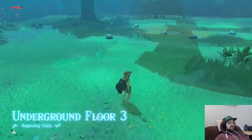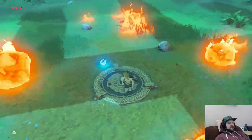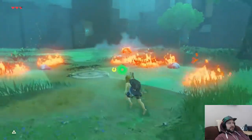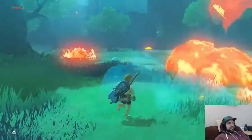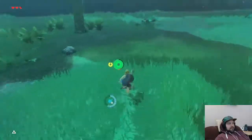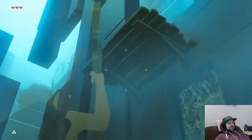Room three is the easiest room in all of the trials — just a bunch of Chuchus. Just throw bombs at them. The fire Chuchus can be a little tricky because the bombs can get caught in their updraft. There are four more of these guys creating bigger updrafts. The bomb didn't get him because the updraft carried it away. Before I go, I'm going to grab this chest over here which should have some fire arrows in it — it'll come in handy later on.